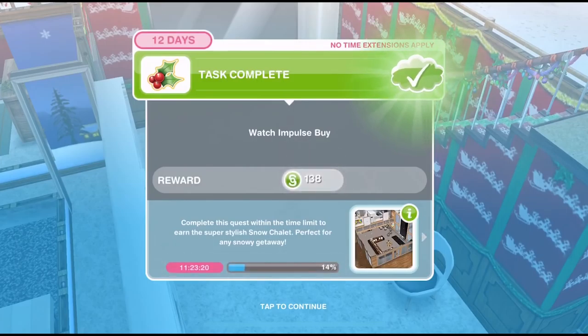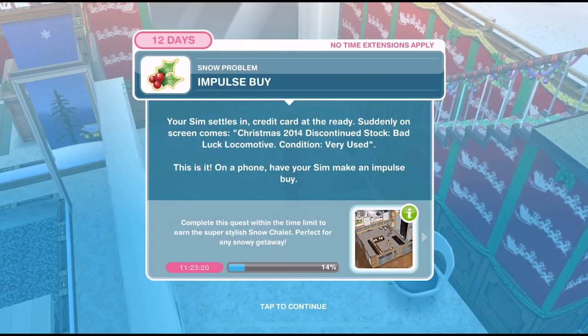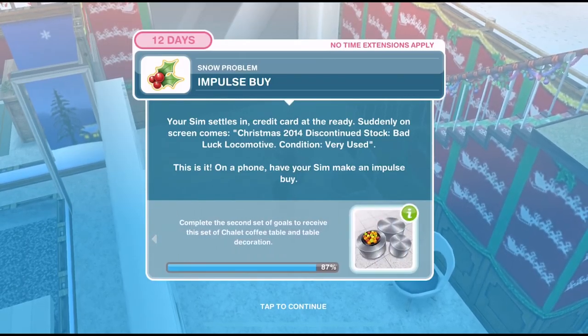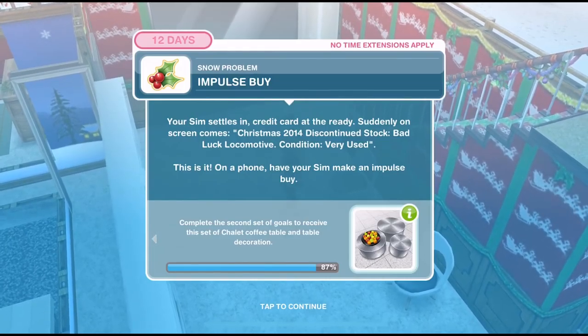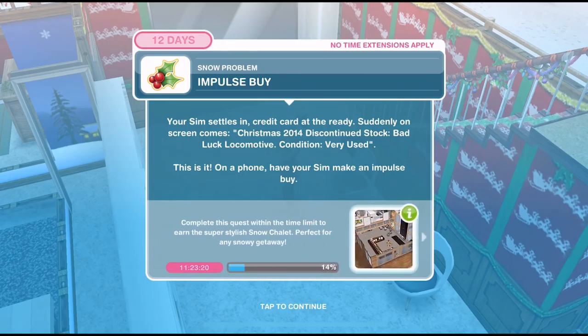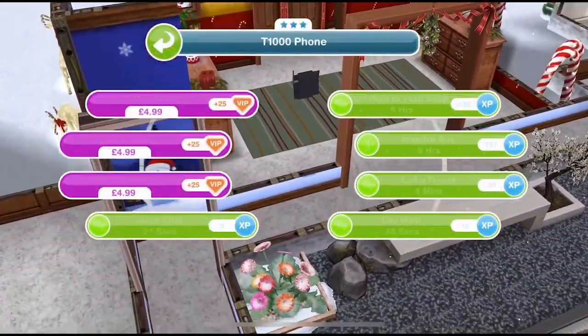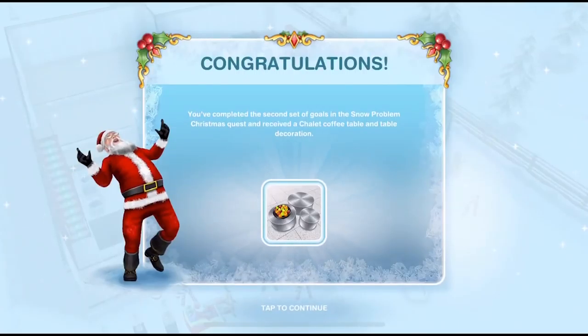We have finished watching Impulse Bye. Now we need to Impulse Bye. Your Sim settles in, credit card at the ready. Suddenly on screen comes Christmas 2014 discontinued stock — a bad luck locomotive, condition: very used. This is it! On a phone, have your Sim make an Impulse Bye. Let's head back over to the phone, click on the phone, and Impulse Bye for five hours. We've finished our Impulse Bye and that completes day two.